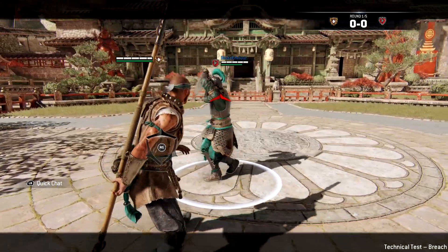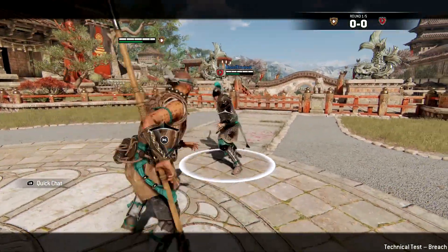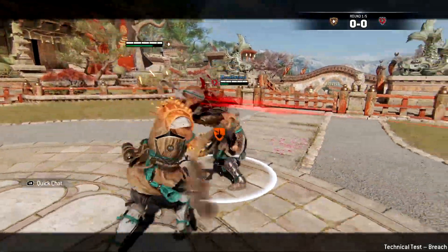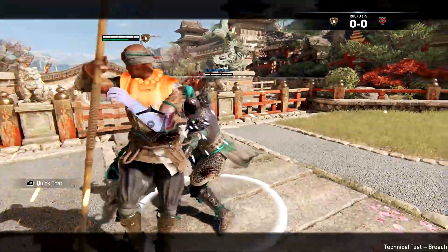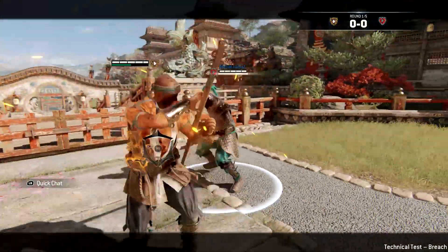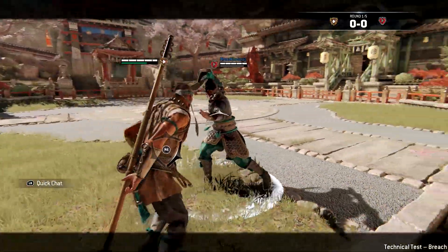The next set of combos is to go for a deflect, then go into key stance, do a Shaolin kick, and then open up into many different things after that. The reason I'm suggesting going for deflects rather than simply going into key stance is because deflecting the opponent then heavy attacking them into key stance is far more confusing than simply doing a key stance attack.